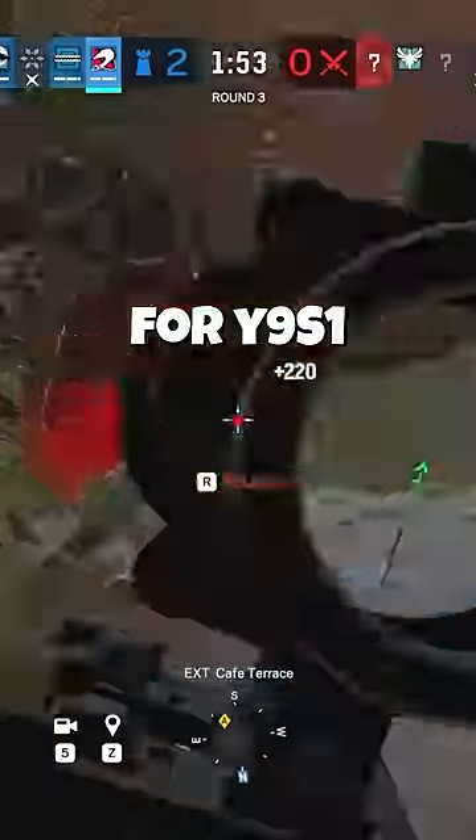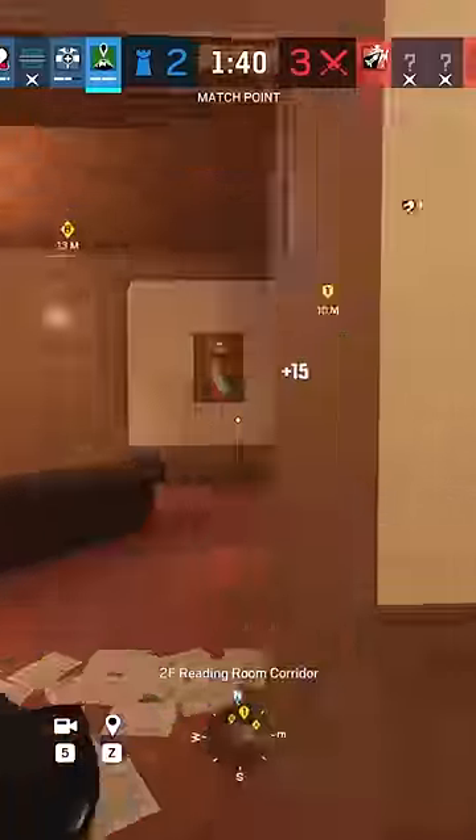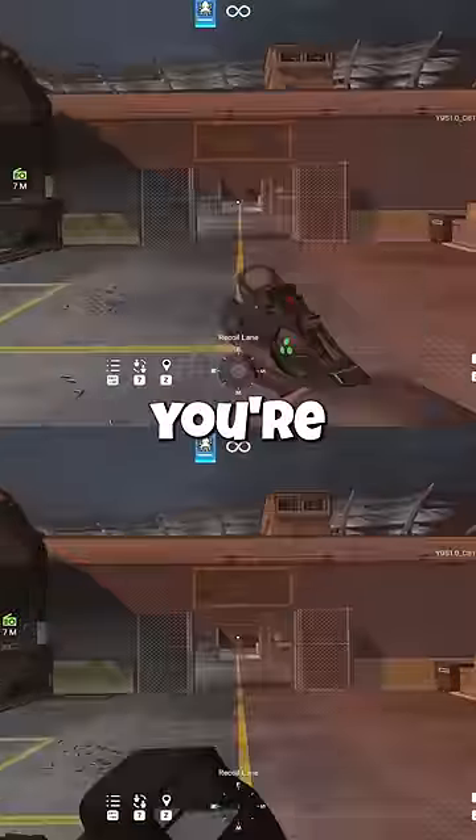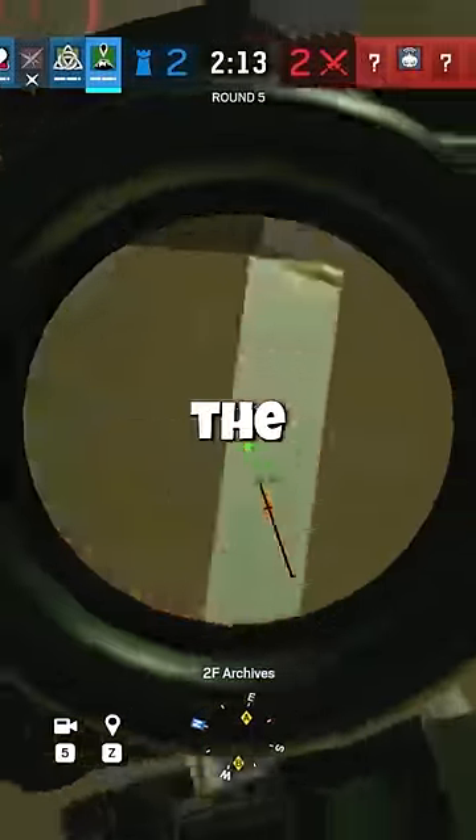I found the new best loadout for Year 9 Season 1, and the first part of it is the new horizontal grip, which turns 3 speeds into 4 speeds and 2 speeds into 3 speeds. Using this grip, you're just as fast with your primary out as you are with your secondary, making for even faster quick peaks on the attackers.